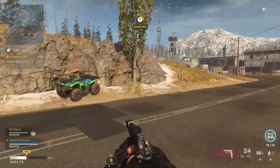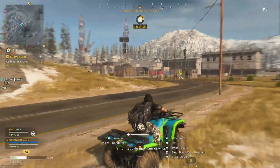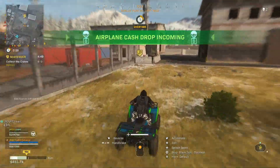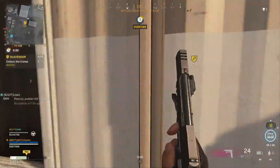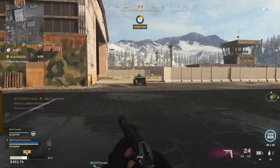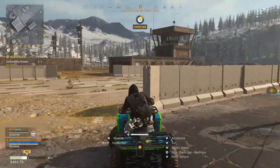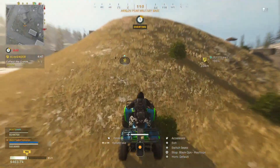All you need to do to be getting the weapon XP is make sure that once that supply run contract is completed, you have the weapon in your hand. So what I did was for every game we played, I just made sure I had the Diamanti in my hand — whether I'm flying around, driving around, or running to the buy station that you have to interact with or go close to in order to complete each supply run. Just make sure you've got the weapon in your hand and you get XP for it.